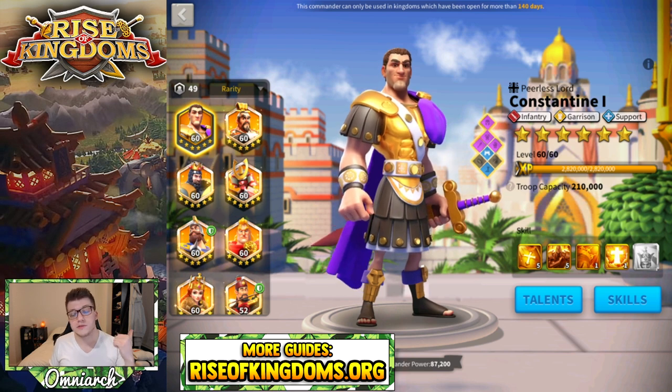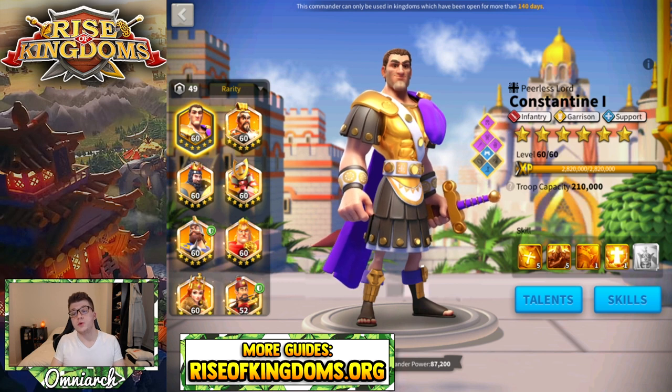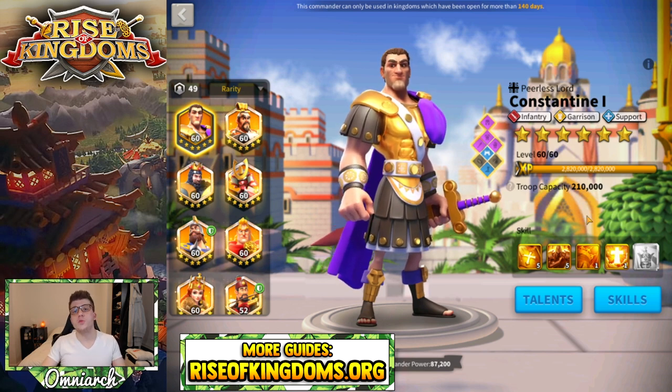Last time we talked about Saladin, this time we're talking about Constantine. He's an infantry garrison support legendary commander. He first comes around from Achievements Governor, but you can also add more skills with universal legendary commander sculptures, or get him from the Card King event. If they ever release that legendary tavern event that was leaked on Roni's channel, you can likely get him there as well.